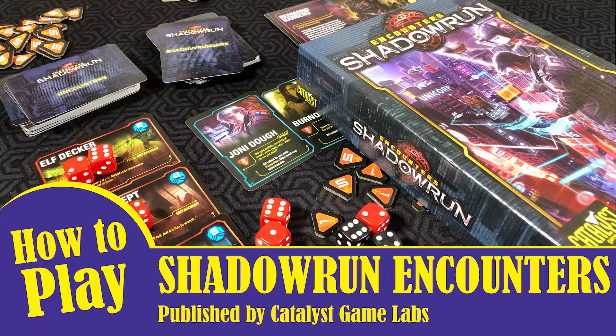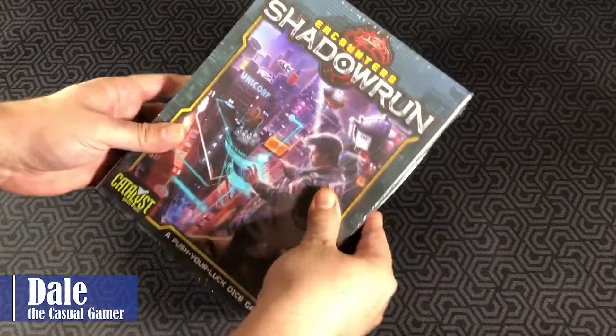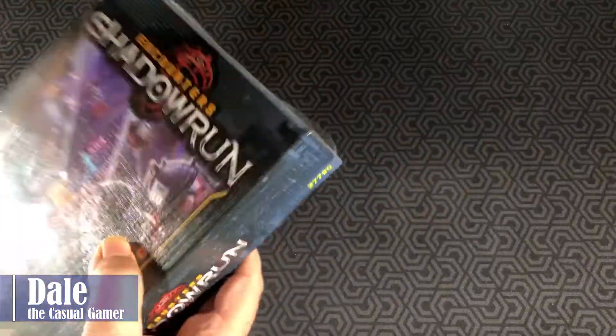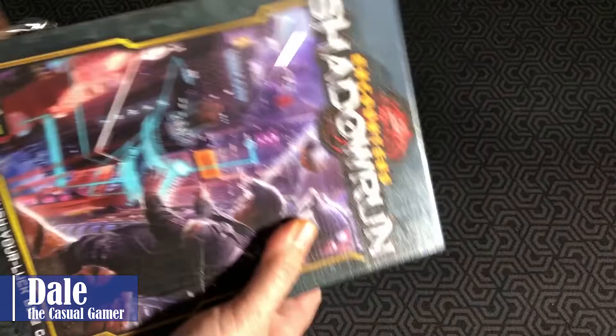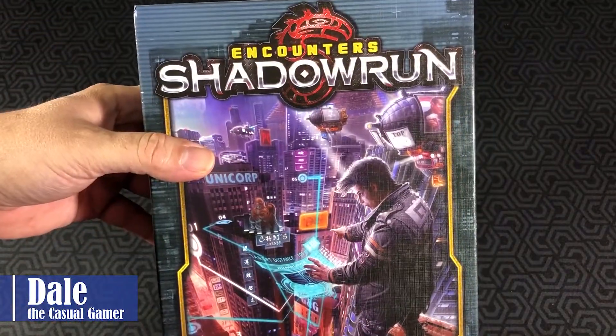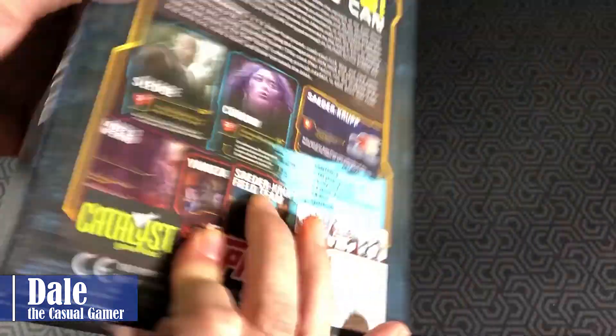Welcome! In this video we're going to do an unboxing and go over how to play Shadowrun Encounters. This is a small game that came out a couple years ago that I got the chance to play once and really enjoyed. It's based in the Shadowrun world, published by Catalyst Games, and it's a push your luck dice game.